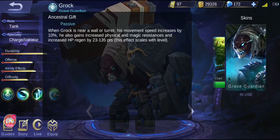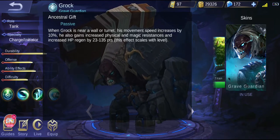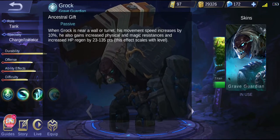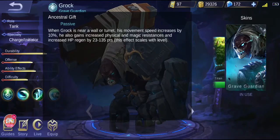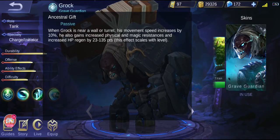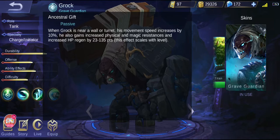So we look at his passive. What is strong about Grock is that when he's near a wall or turret, his movement speed increases by 10%, he gains physical and magic resistance, and his HP regen increases by 25 to 135 points. So when you are playing him, try to stick to the wall as much as possible for the movement speed, physical and magic resistance, and the HP regen.